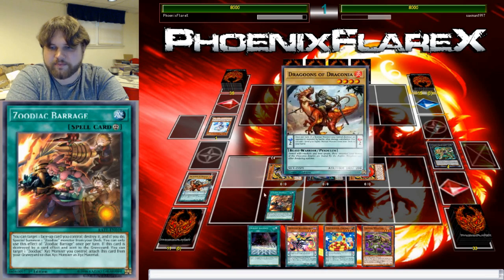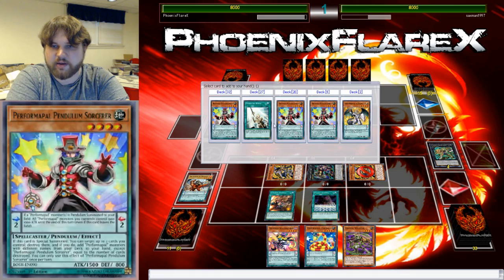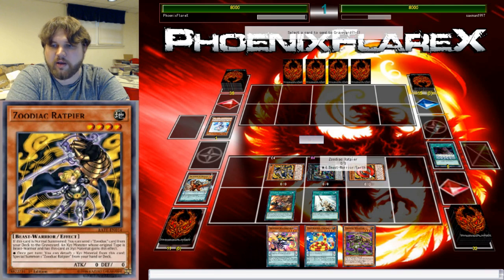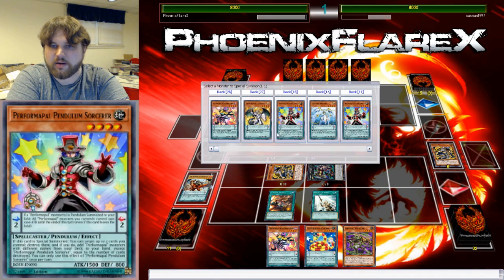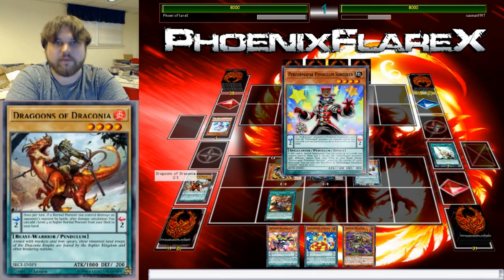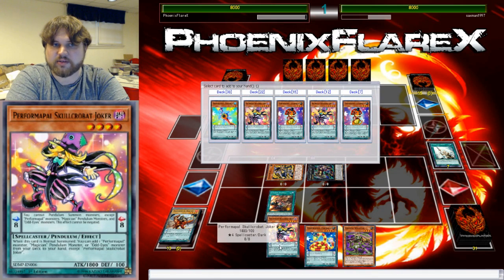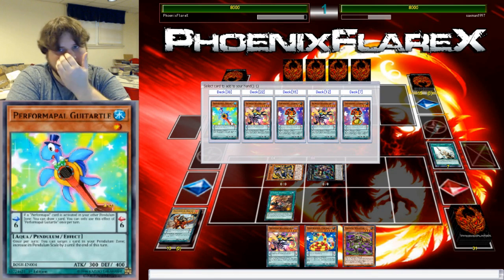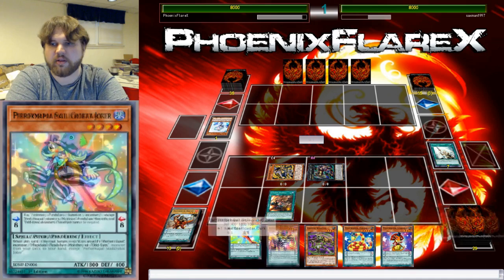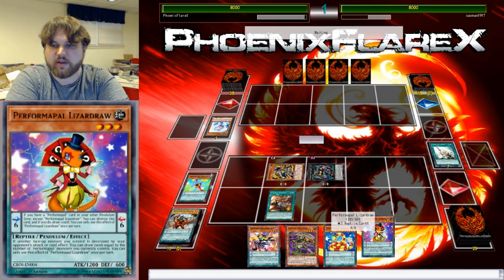So we'll activate this in the scale. I've already got the Part Naga, so I've got a very good low scale. We'll use Duelist Alliance here for Pendulum Rising. Use Pendulum Rising on this — for its effect to be negated. Then we'll summon the Pendulum Sorcerer out of deck. Pendulum Sorcerer will target itself and the Dragoons — the typical play. I've already got a Skullcrobat Joker, so I'm just going to go ahead and get Getertal Lizard Draw straight, because there's no reason to do anything else.